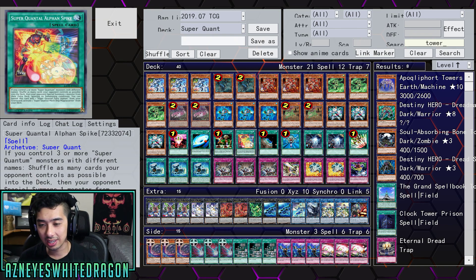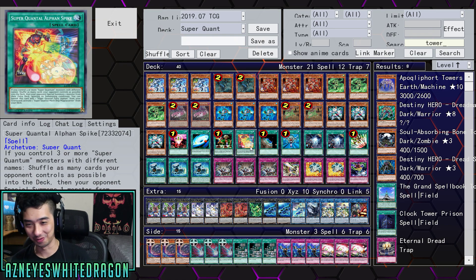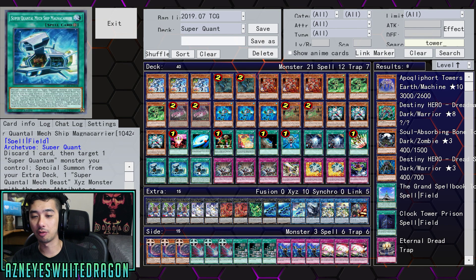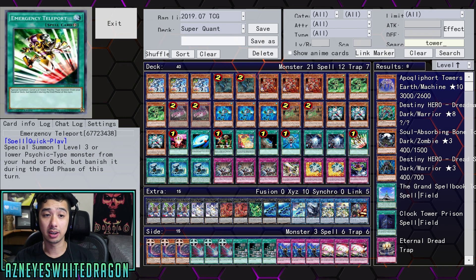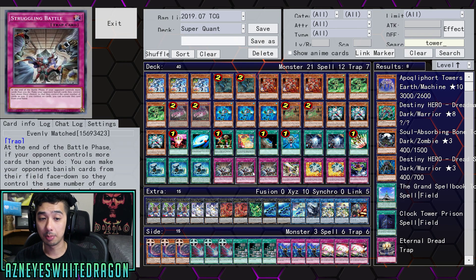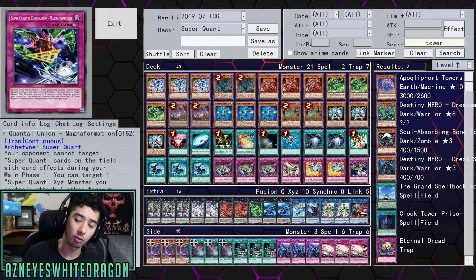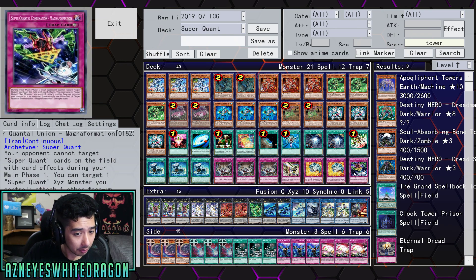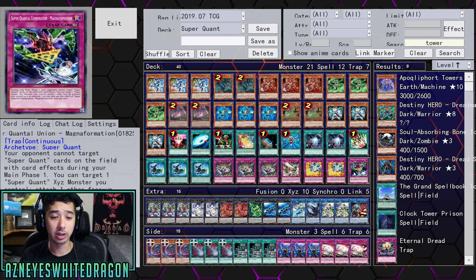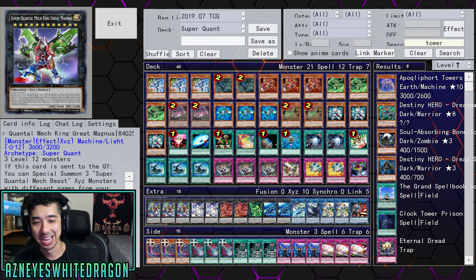That's pretty interesting — I didn't see that card see much play, but I can see the recovery potential. Then we have Terraforming because it's really important. Two copies of Monster Reborn, two copies of World Legacy Succession, three copies of E-Tele, three copies of Magnet Carrier, three copies of Evenly Matched, one copy of Magnet Slayer, two copies of Breakthrough Skill, and Magnet Fortification — which makes it so your opponent can't target Super Quantum cards on the field with card effects. During your main phase you can also target one Super Quantum monster and attach another face-up monster you control as material.